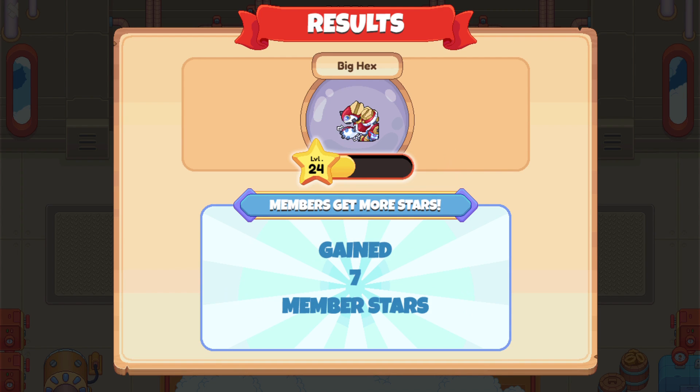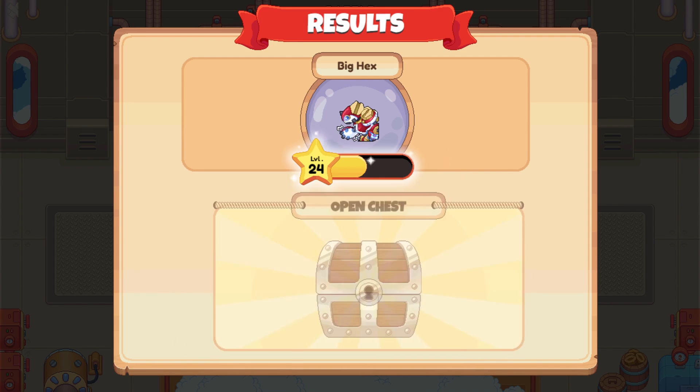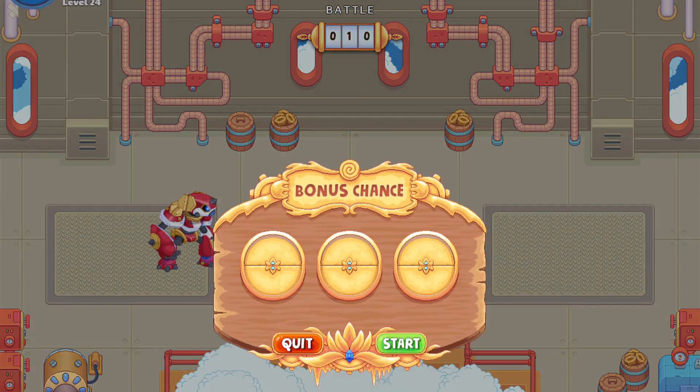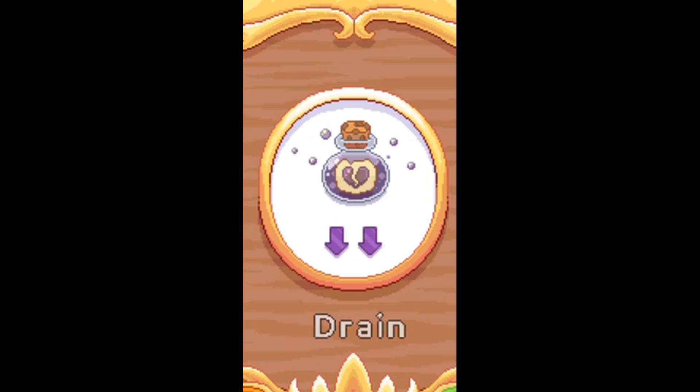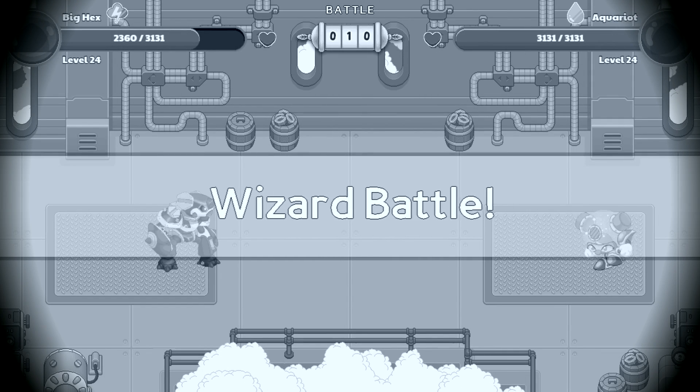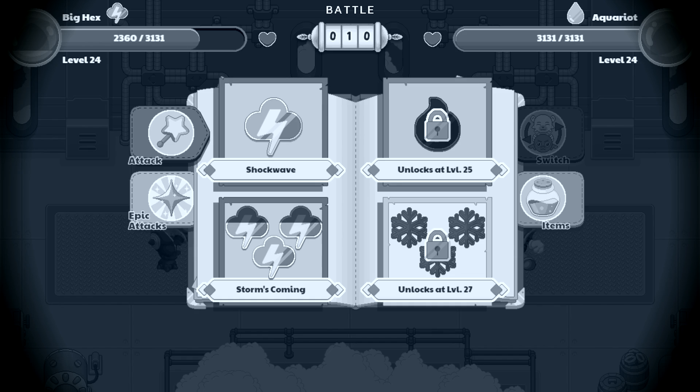Okay guys, it's time for the final battle. If we win this we'll get our special house item. First move bonus stars — let's go! We lost some HP but we gained some too. Okay, it's Aquariot for battle number 10.